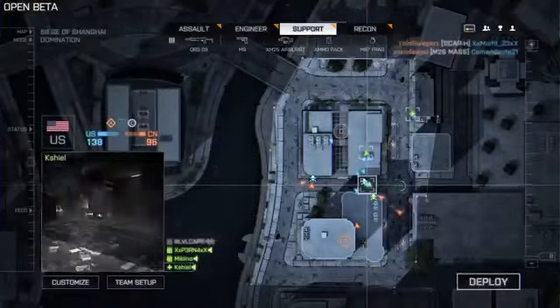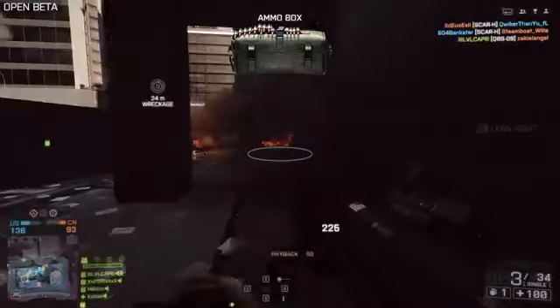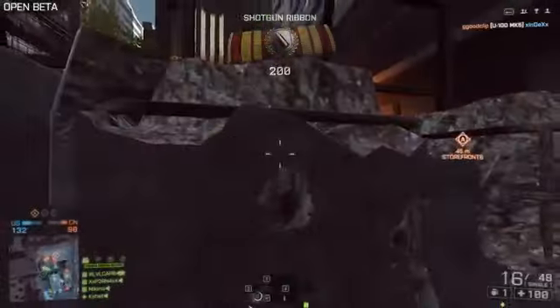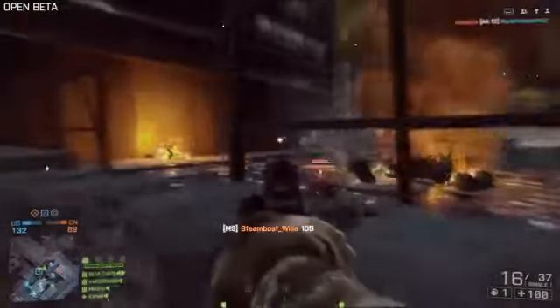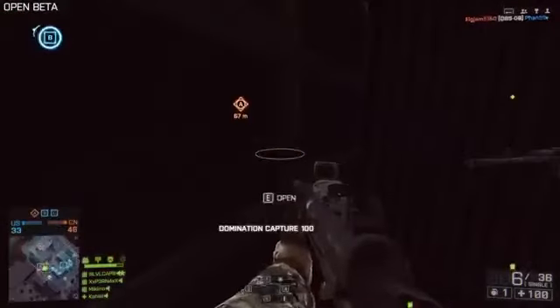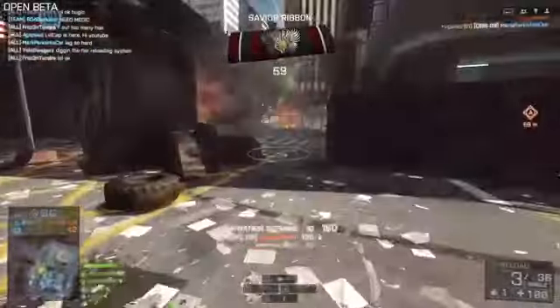I actually like the QBS-09. We do get the 870 MCS as well, and that is an individually loaded shotgun. I have a feeling I'm going to prefer the magazine-fed shotgun because the loading time is going to be a little bit faster and you get a whole new mag instead of having to individually load rounds — that generally works out better for my play style. But the QBS-09 is still a really fun shotgun to use and it's surprisingly powerful. You can put a laser sight on it or a coyote sight.